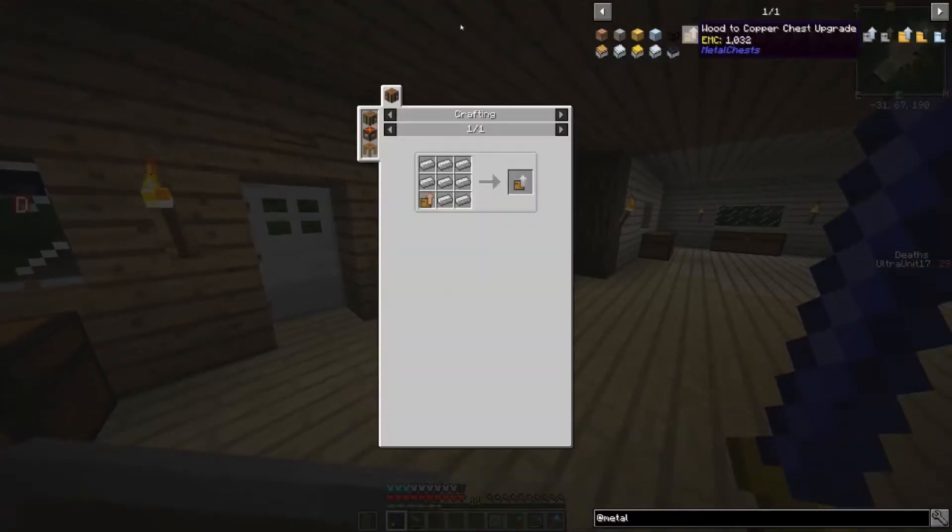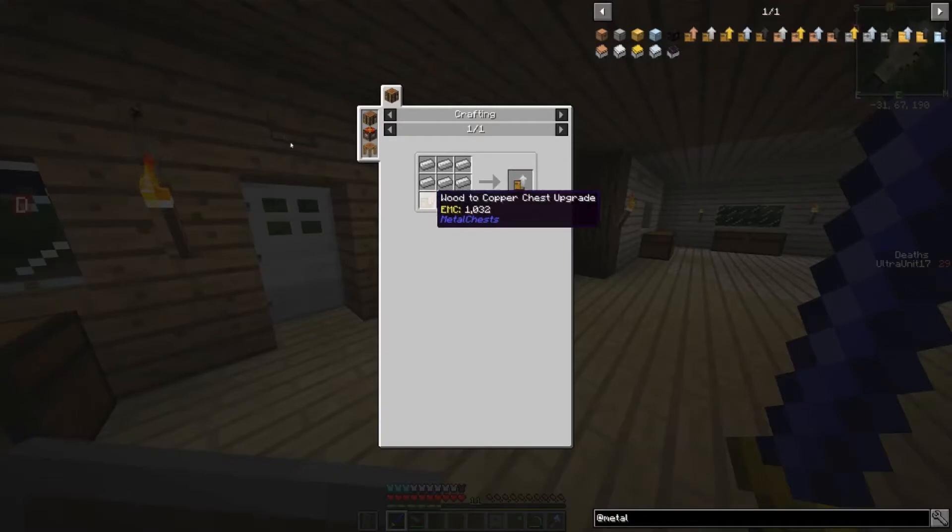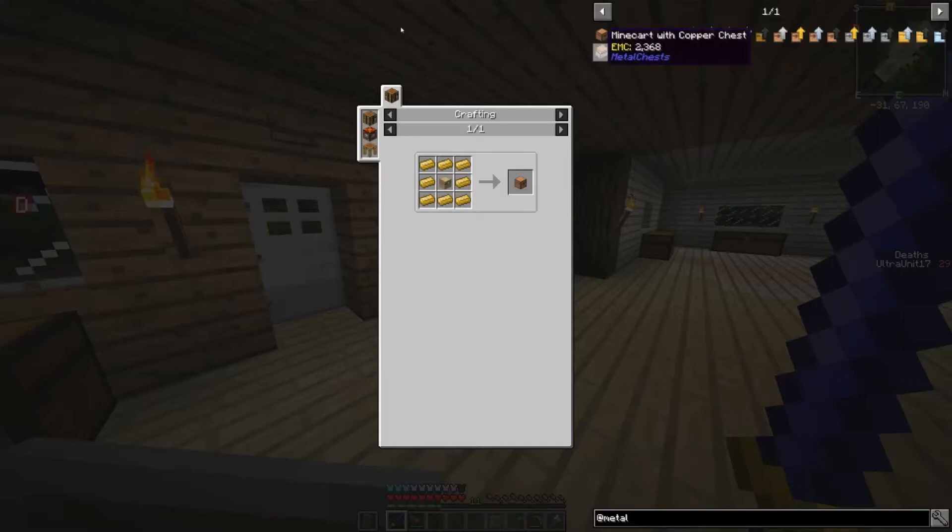First things first, we are going to be doing the Wood to Iron Chest upgrade. For that we need... wait, do I seriously have to go through the tiers? I should just be able to make it. Wait, really? I have to go through Copper first — because I have Copper — I automatically have to go through Copper. I could do Iron to Gold, but I don't have that. So I guess we're doing Wood to Copper.